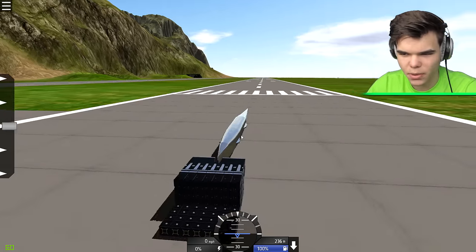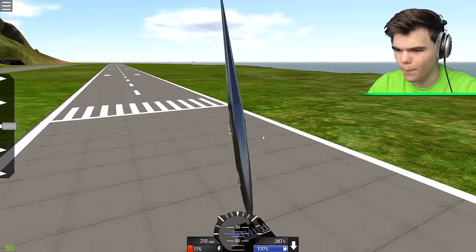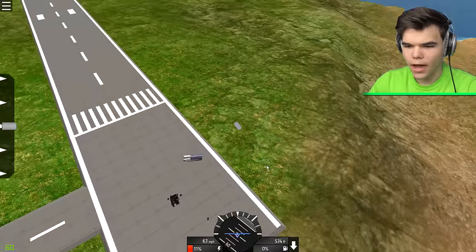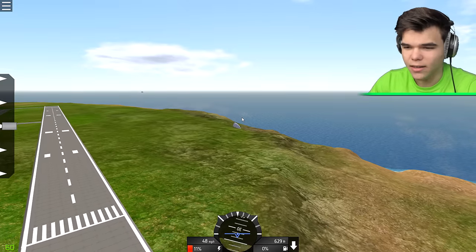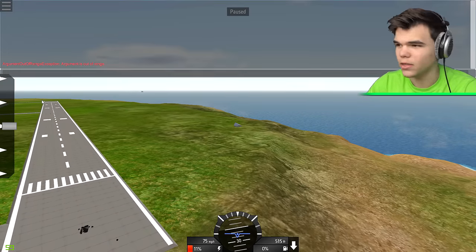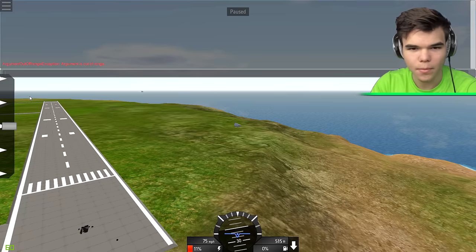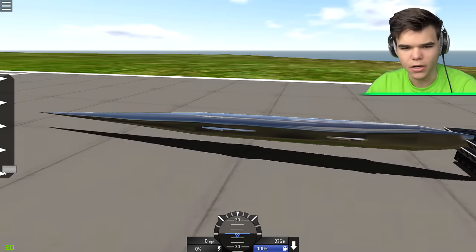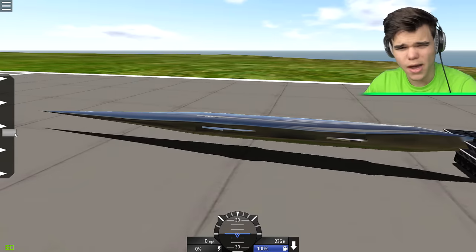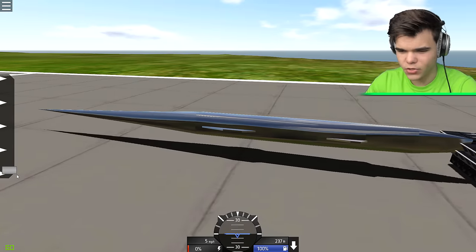Are those engine things connected to the plane, or is it gonna launch me? Let's try - fuel up. Holy shit, I must have done something wrong - we're flying with the cockpit once again. On the left we have something here that probably controls the engines. Let's put it down and try it out.